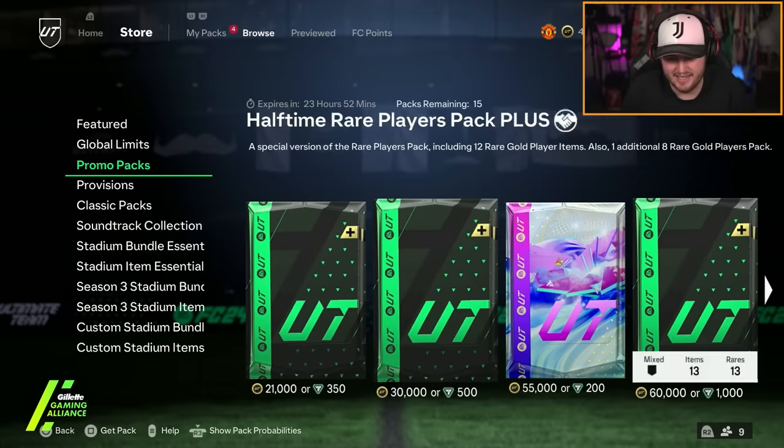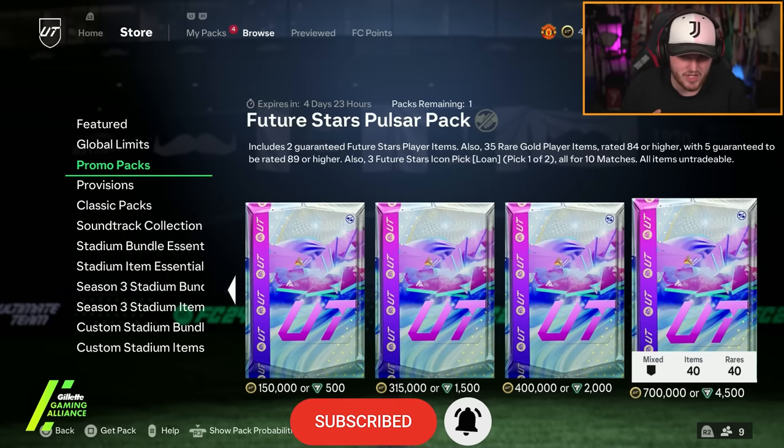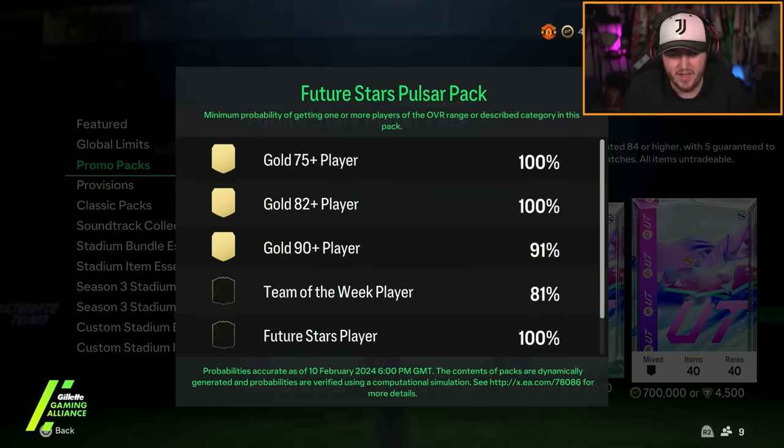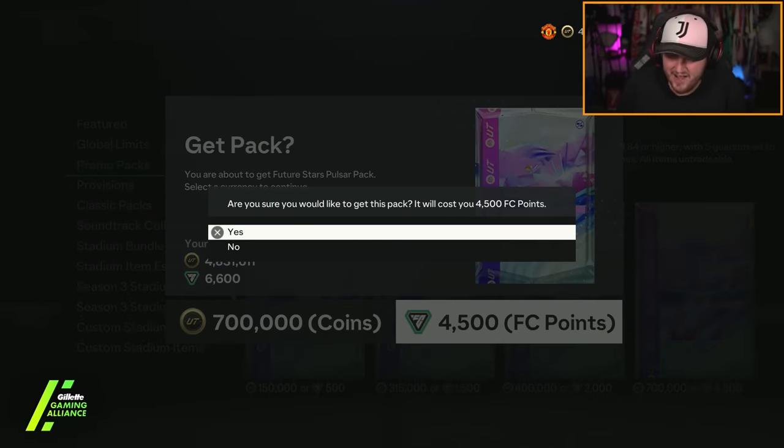The new store pack: 4,500 FC points for a Future Stars Pulsar pack. It contains two guaranteed Future Stars, 35 players rated 84 or higher, and five are guaranteed to be 89 or higher. There's a 29% chance of a Future Stars icon — that's what we're looking for here, EA. Can we get a Dino, a Rooney, or someone like that?